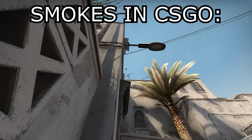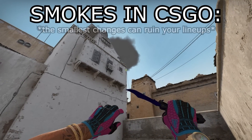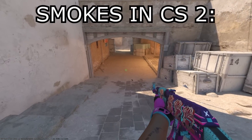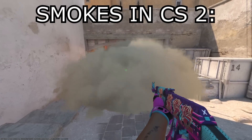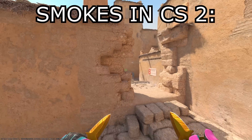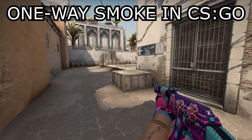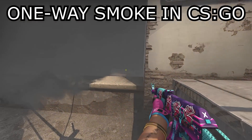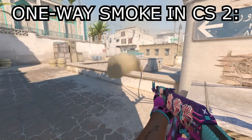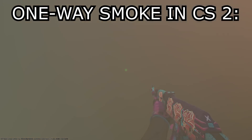Number thirteen: the new smokes. There are a lot of good things with the new smokes. First of all, they are much more noob-friendly — it's way easier to land a smoke where you want it, since the smoke fills out areas better so you don't even have to land it perfectly. Number fourteen: one-ways are no longer possible. No more getting killed from someone invisible inside a smoke, because now smokes are server-sided 3D objects so you can't see through them.